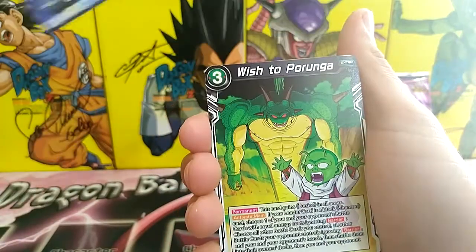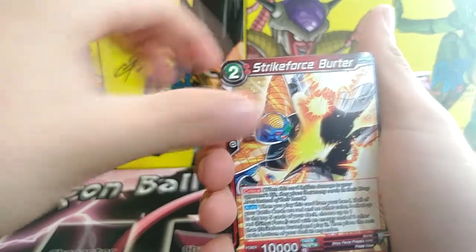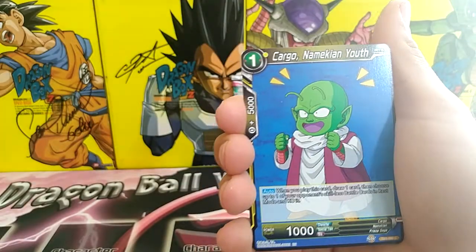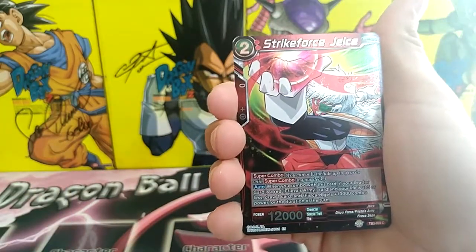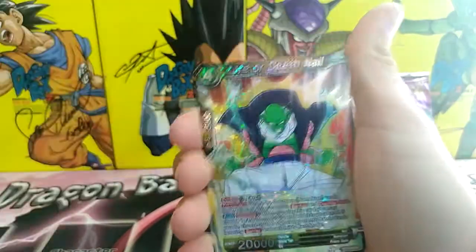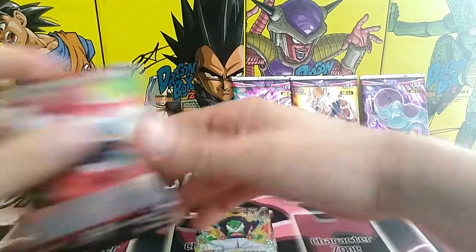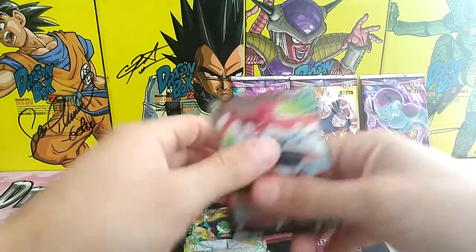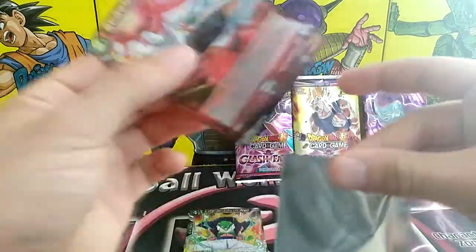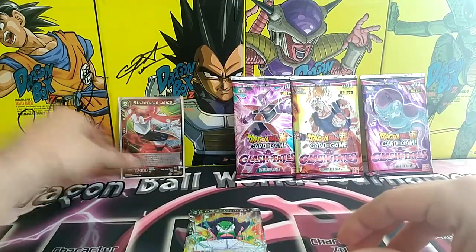Every pack — no escape Son Goku, now that would be a nice foil to get. Wish to Purunga, Tactical Victory of Vegeta, Strike Force Aberta, Cargo, Namekian Youth — and we got a reverse foil Strike Force Chase, and we got a rare Life or Death Nail. I'm actually starting to think: is it possible to get a super rare after a reversal? Not sure. That's good — starting out with a reverse foil, that's not bad.